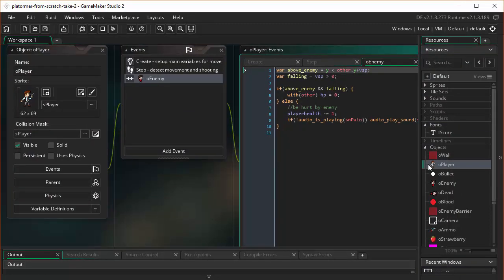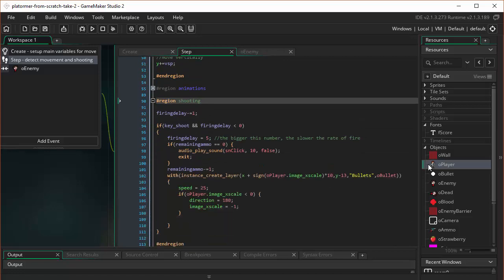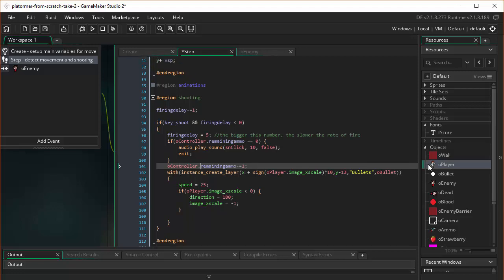Come back into our player's step event. Now we need to say — where it says "if remaining ammo is 0" — GameMaker no longer knows where to find remaining ammo because it doesn't live on the player anymore, it lives on the controller. So we need to say OController.remaining_ammo. Anytime we refer to remaining ammo on the player, we need to say it lives on the controller object, so we need to address it that way. That is helpful — use that code error window to hunt down where these things exist.